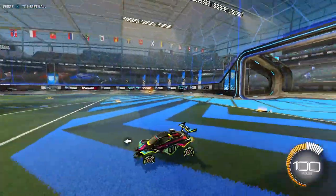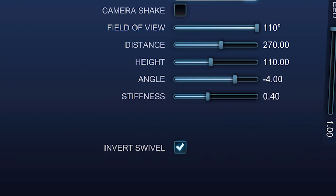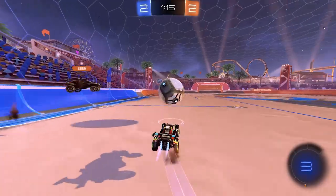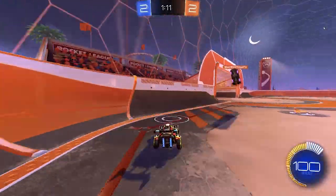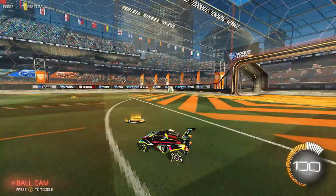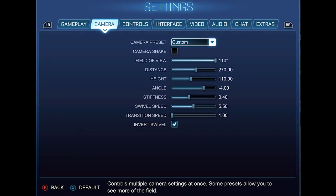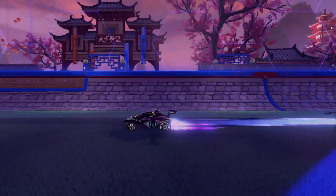Finally, swivel speed and transition speed control how fast your controlled camera moves around the car. You could mostly just leave these settings alone — in Rocket League you rarely move your camera around until you get into very high ranks. One tip: try to have these as high as you can possibly handle without losing control. Now here are my camera settings as a reference — pause this video if you want to try these out.